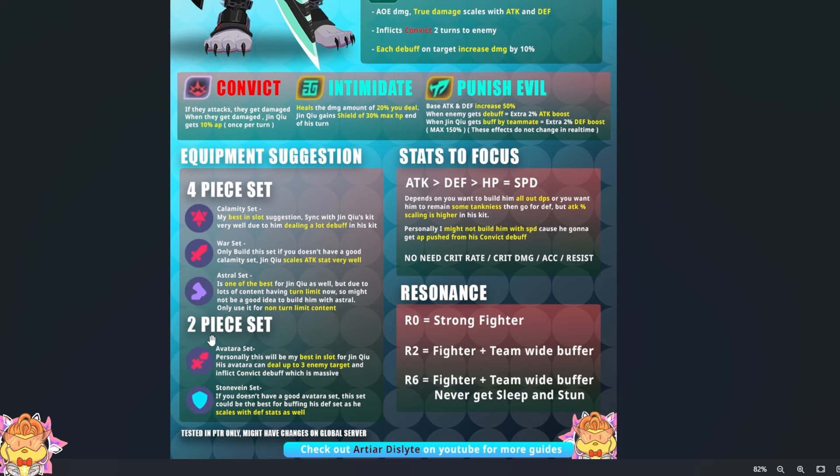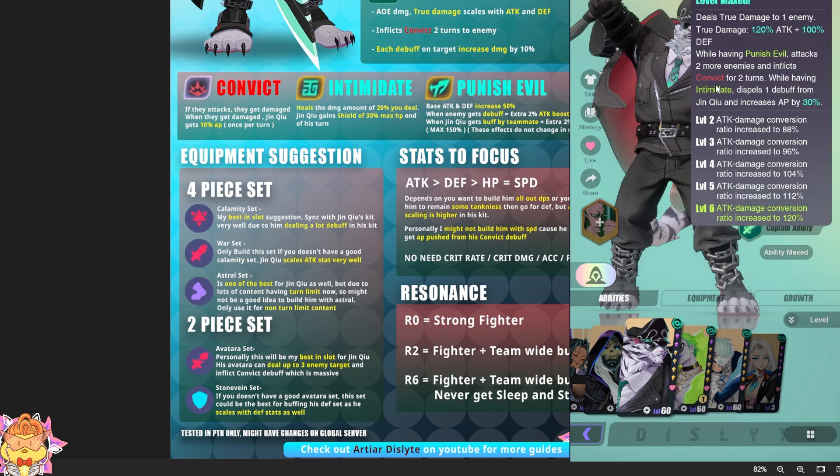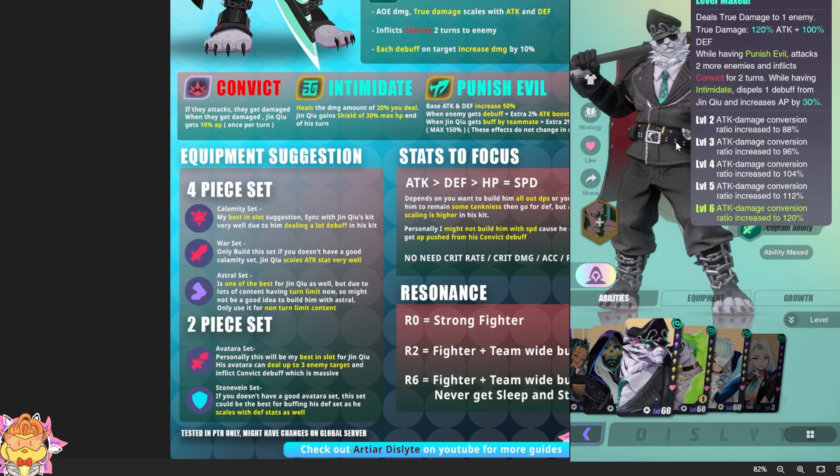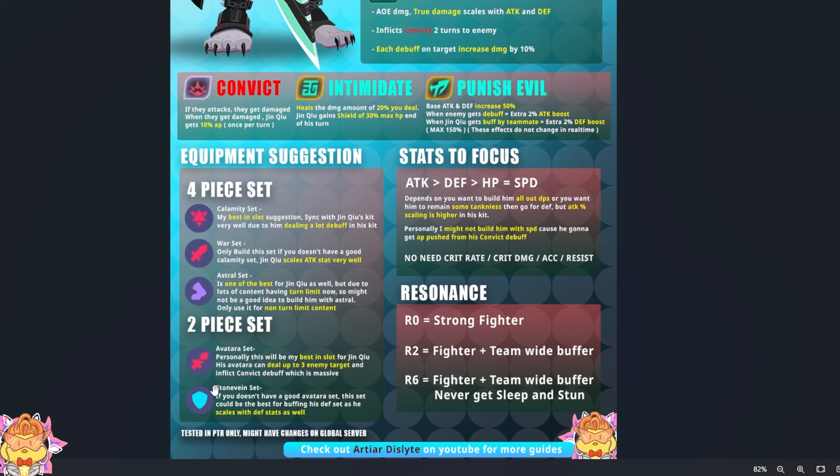For the 2-piece set, Avatara is the best because his S1 is actually able to hit a lot of targets. While having Punish Evil, he attacks 2 more enemies and inflicts Convict. So his S1 is like Tangxian's S1, able to hit 3 targets, which is very strong and it's true damage as well — Avatara set is very strong on him. But if you cannot build an Avatara set, then the other option is the defense set to increase your defense stats, because he deals true damage and scales with attack and defense.